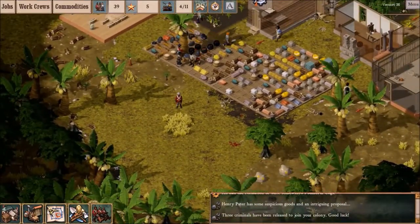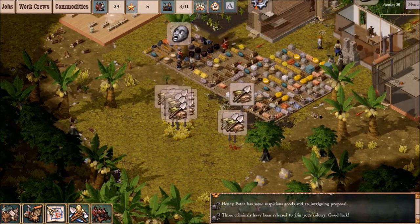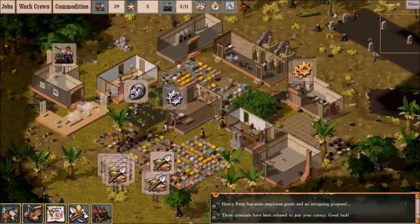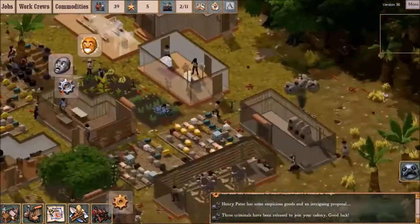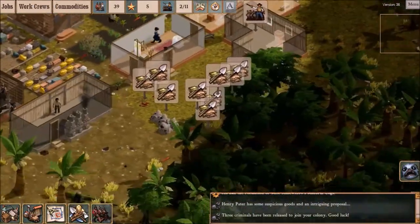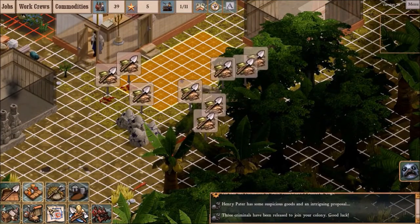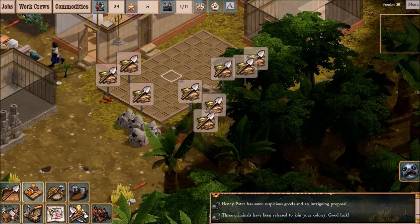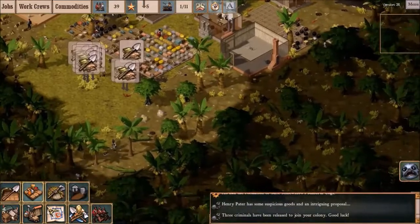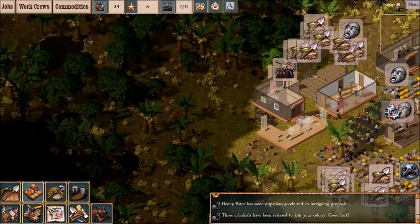I'm going to have to start expanding in this direction. Let's clear this land. I'm definitely going to need more storage space. Let's clear this land here and build another generic stockpile. Better send some guys out to forage, actually — here's a nice patch of fungus.